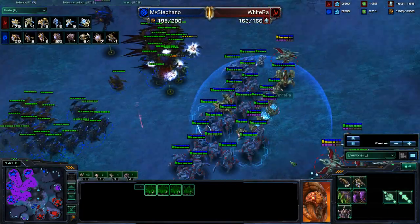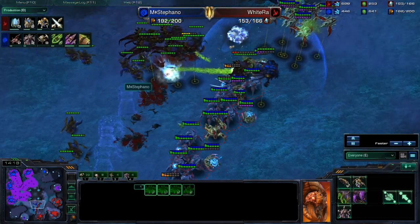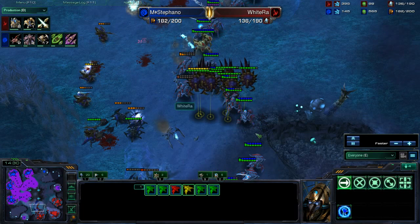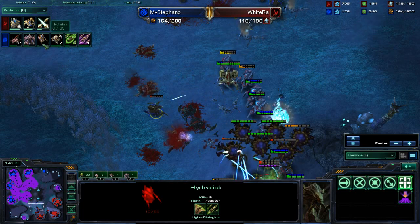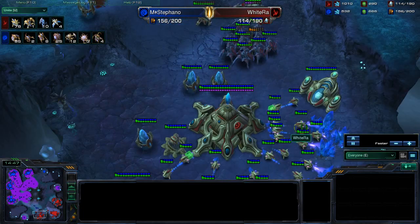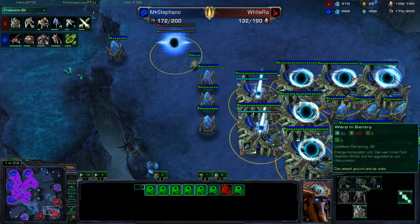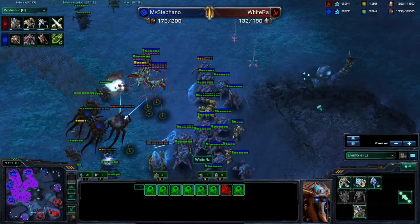We see 25 Roaches and 20 Hydras engaging, though the Hydras aren't really heading over. I don't like this engagement from Stefano — he's losing a lot of his units. He is able to take out a couple of the Phoenixes. They're going to pick off this Overseer, which is a little unfortunate. Stefano is going to lose most of his army, but he's now rebuilding 17 Roaches and three more Hydralisks, so he'll be up to about 10 Hydras and 13 Roaches, which should be more than enough to defeat the remaining army of White Raw. White Raw, on the other hand, is floating up to about 800 minerals and appears to be a little bit low on gas.